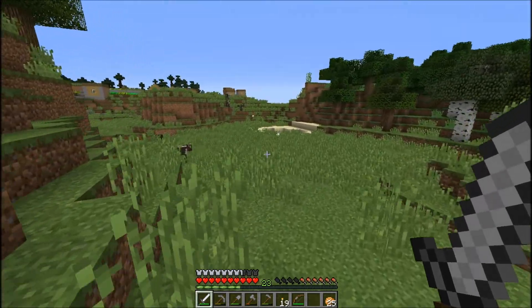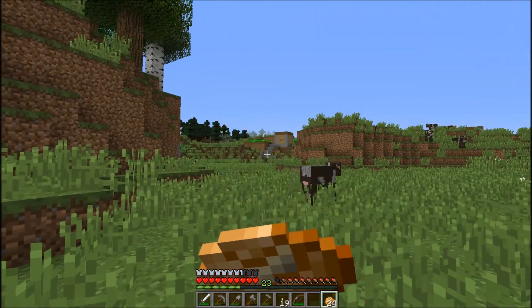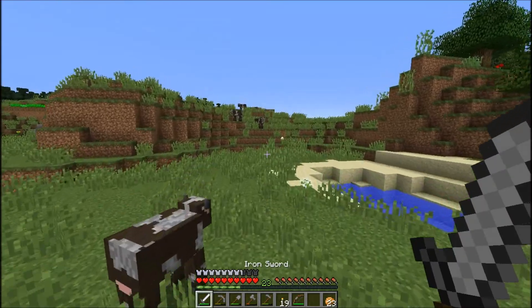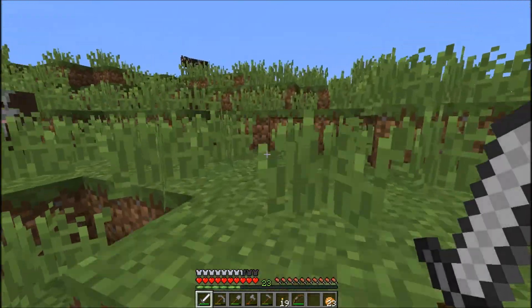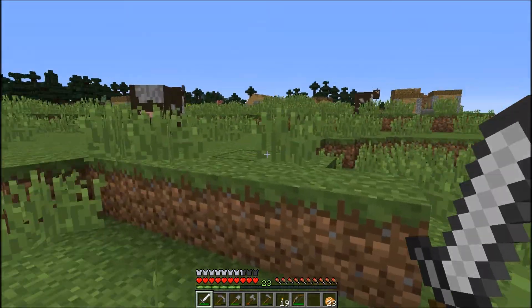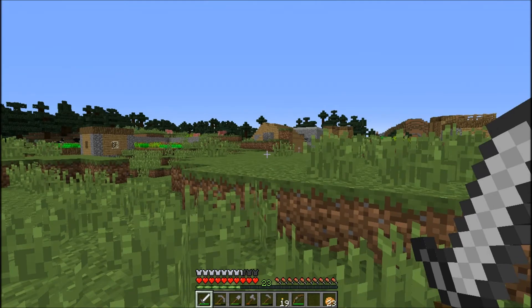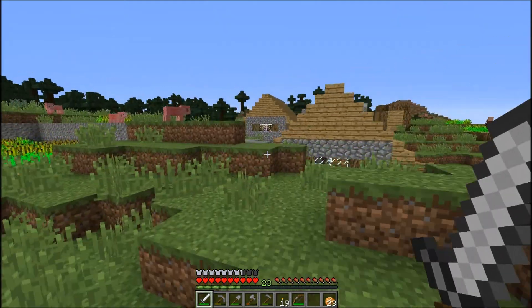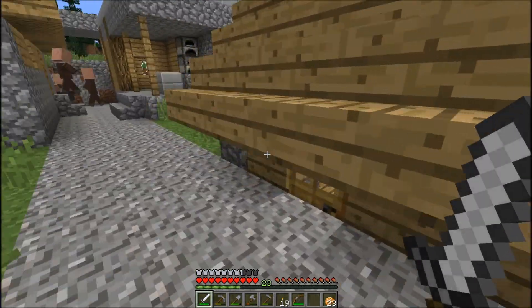These people might all be dead. I don't know how far away this village is. We do have the coal, we can go ahead and get this village lit up. We have three villages all in close proximity to one another, which means I was literally probably going to stumble across one of these no matter which direction I went from spawn, although we didn't go west of spawn.